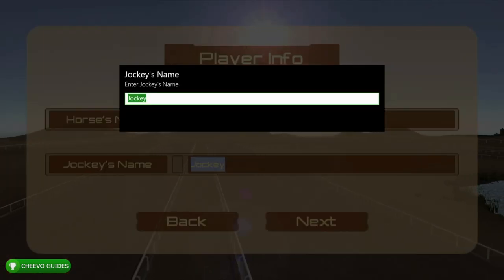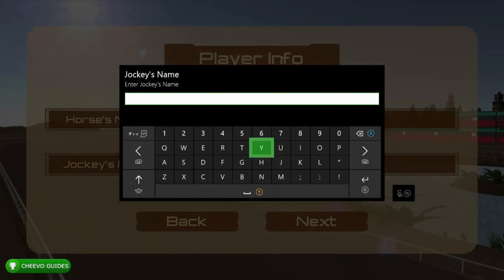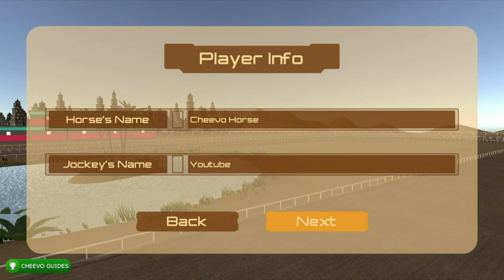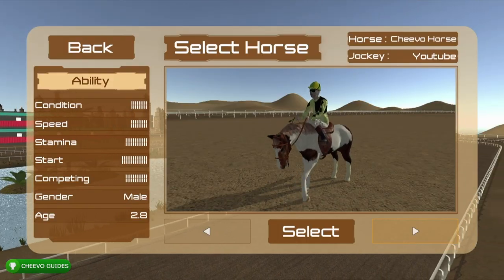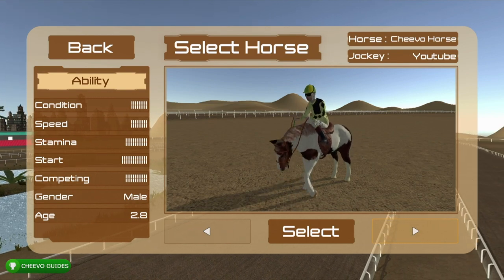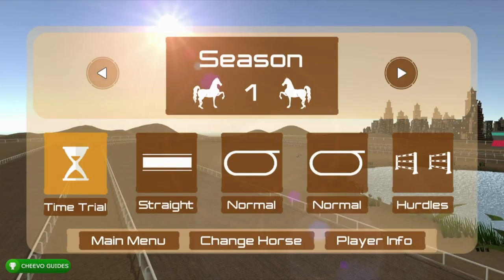I'm going to name my horse Chivo Horse and my jockey's name is going to be YouTube, so YouTube riding the Chivo Horse. I'm just going to go ahead and pick the default character — they all have the same statistics. You have to keep playing the game to unlock a better jockey, however I just rocked the same jockey throughout the whole game.